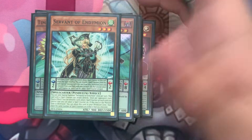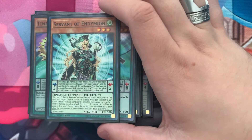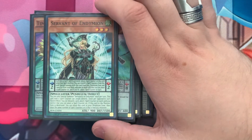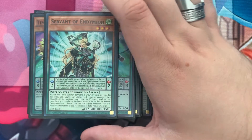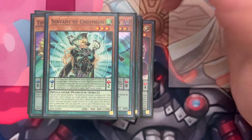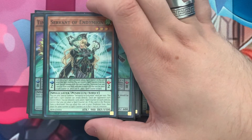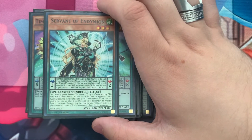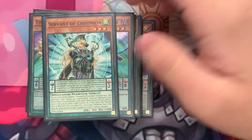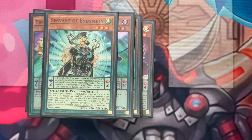One Servant of Endymion — because it's limited; I would be running four if it were legal. This is your main searcher of the deck — she's absolutely flawless. On your opponent's turn, she can quick effect discard a card to place a spell counter on every card you control that can hold spell counters. So if you have this and Jackal King on the field but don't have the two spell counters for Jackal King, quick effect during your opponent's standby phase, discard a card, place at least two spell counters, and all of a sudden Jackal King has what he needs to negate a monster effect.